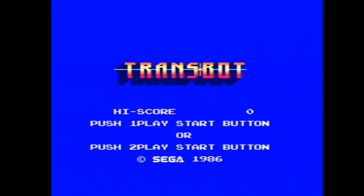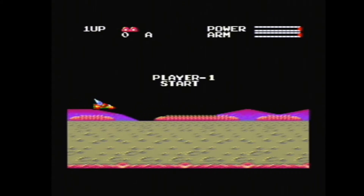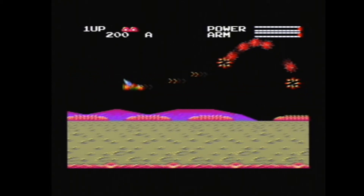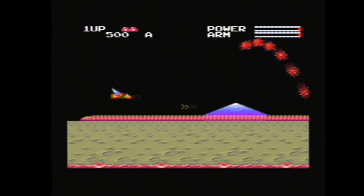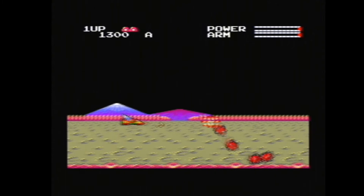So you can have two players, but I'm just going to have the one player. Now as you can see, it's a horizontal shooter, and you are this spaceship — basically it's a side-scrolling shooter. It's got a nice little bit of parallax scrolling going right here, which is quite impressive considering the year the game was made.